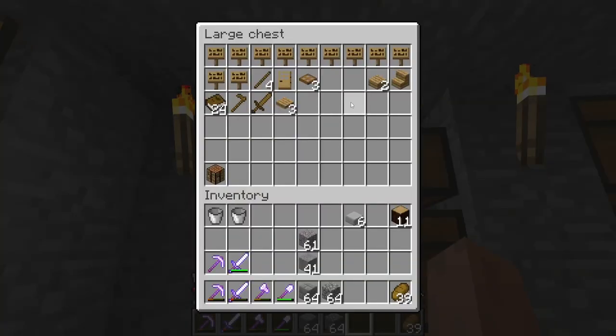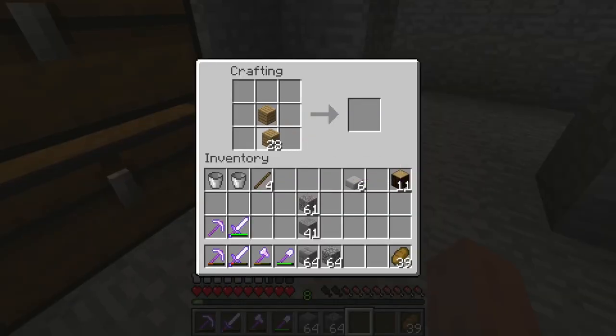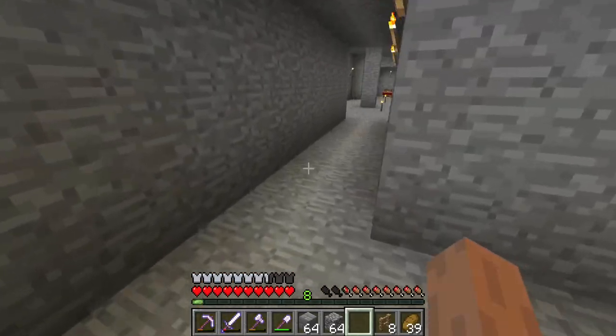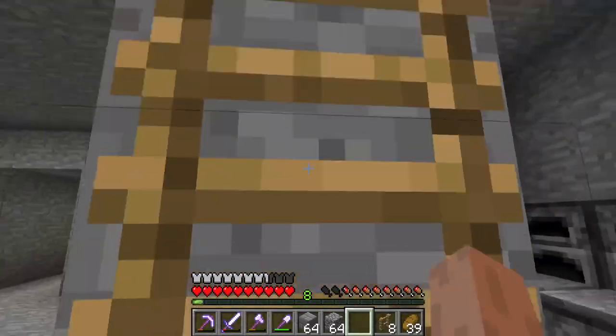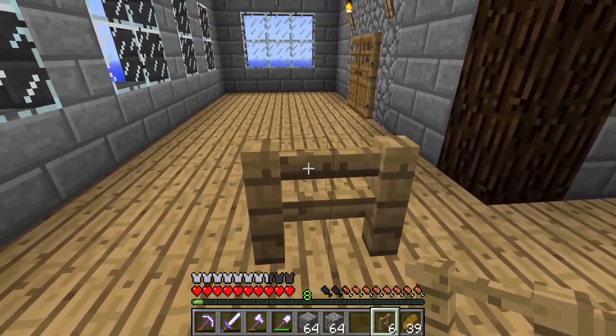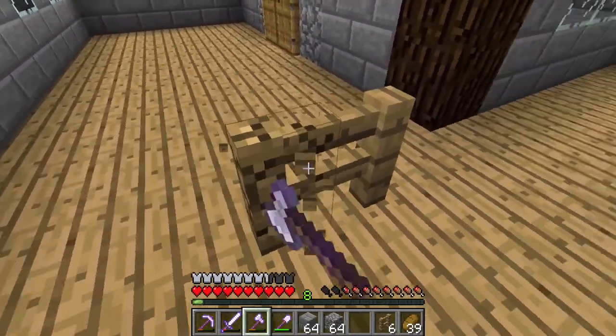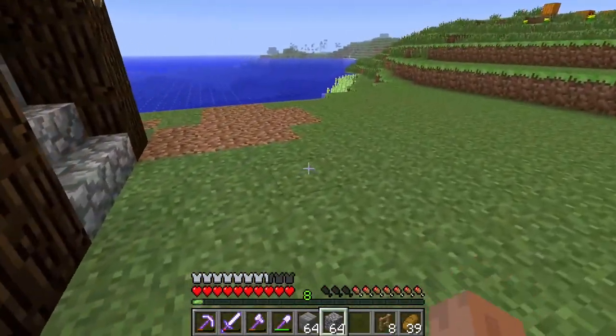For this I don't have any fences — that is a problem. Let's make some fences. I love the recipe for fences. I understand why they did it — the posts need to be a thicker wood. I kind of liked the old recipe they were going with, but I get why they switched it to having the planks there and the sticks there. It makes sense — sticks are thinner, and the posts on a fence are normally thicker than the rails. Minus the rare occasion where that's not the case.